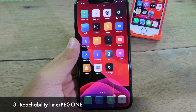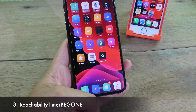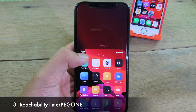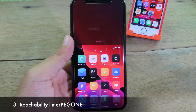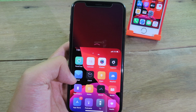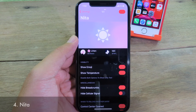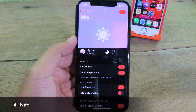This next tweak removes the reachability timeout. Normally when you invoke reachability and the time is up, it brings you back to the home screen. But with this tweak, it completely removes that — so even if you stay in reachability for a very long time, it won't kick you back to your home screen.